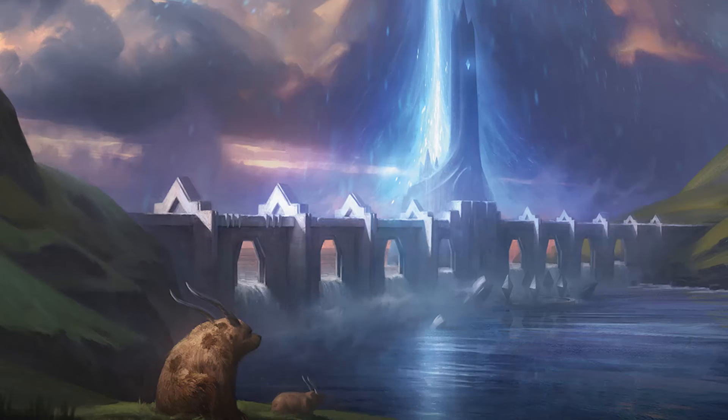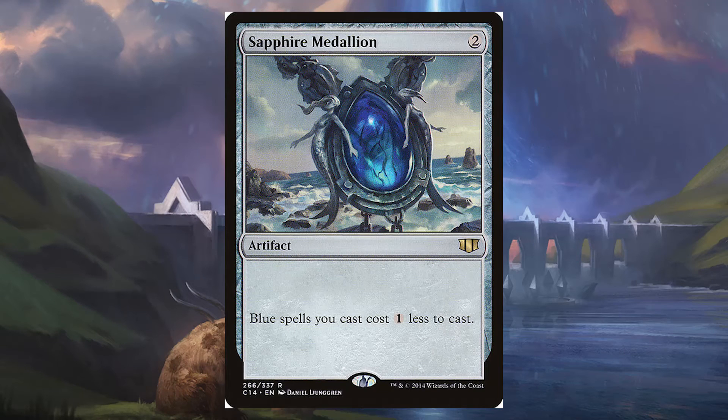Next is the Sapphire Medallion — blue spells cost 1 less to cast — and this is just because our Krakens and Leviathans are going to be stupidly expensive. We could also throw in the Jet Medallion or Bontu's Monument to make blue and black spells cost 1 less, which helps get our commander cost down if opponents are bottlenecking our commander all game. I'm only including the two blue-focused ones since most of our Leviathans and Krakens are blue.